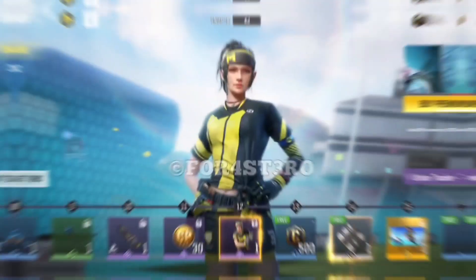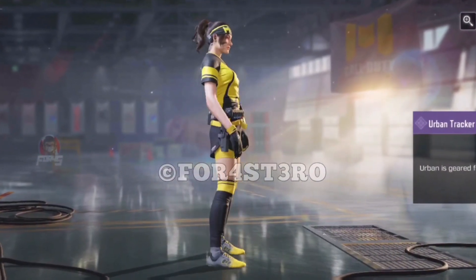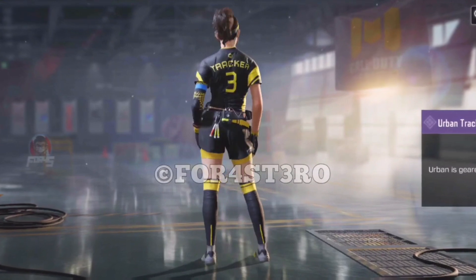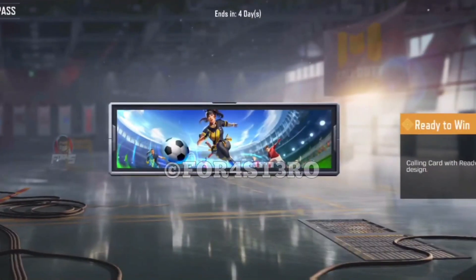At tier 12 we have what I think is the best character in the BP — Urban Tracker. She fits perfectly with the Hades in this bright yellow soccer attire. A very nice operator in my opinion.